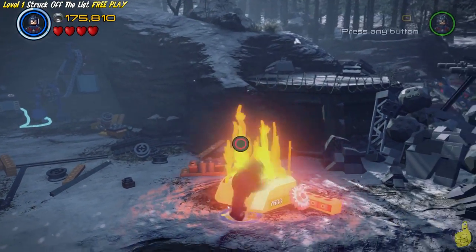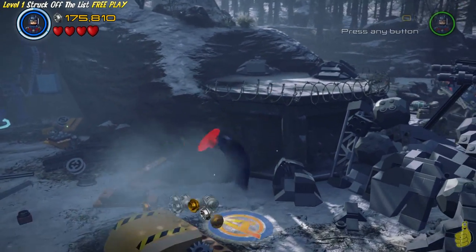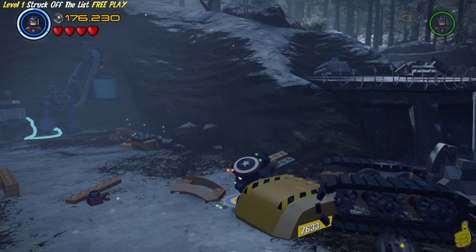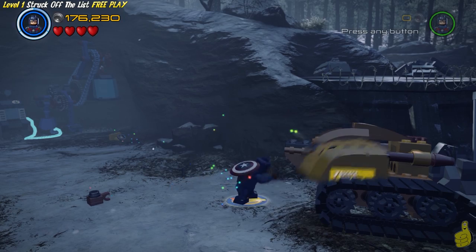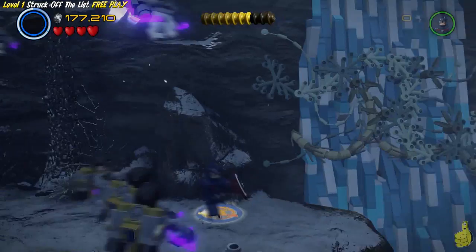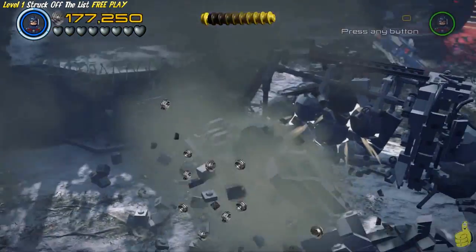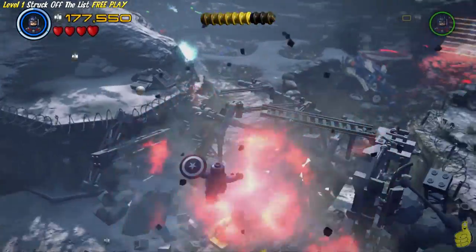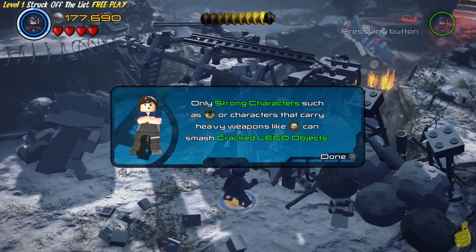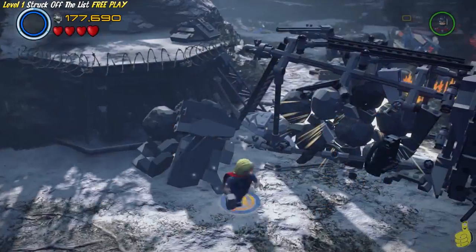It's good to put out those fires. We have put out the fires, smashed the boxes with glowing bits, and built all the remaining bricks up into this giant drill. We hop on it by hitting the icon indicated and it drills quite a ways through - but not all the way. It gets to a cracked wall and can't quite finish the job. So we're going to switch over to a strong character.